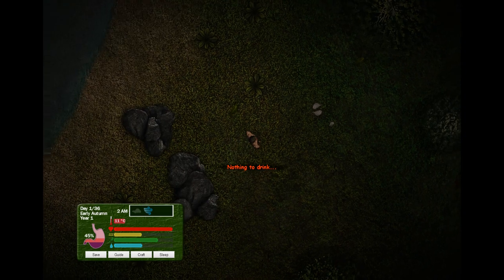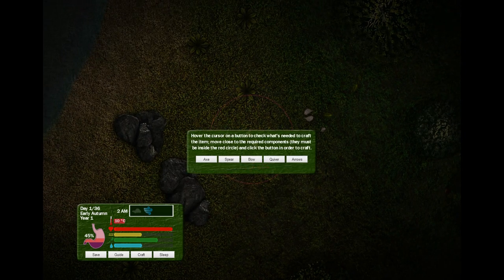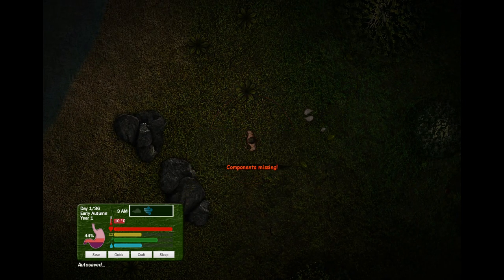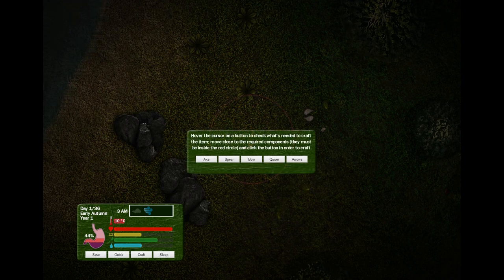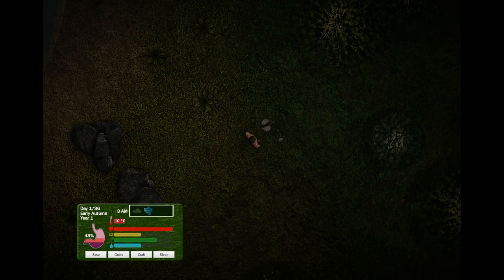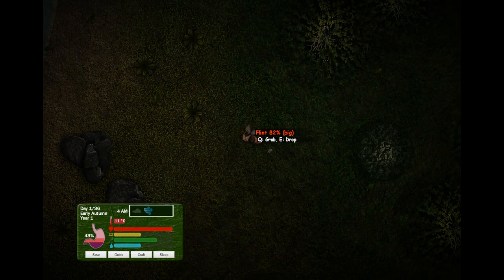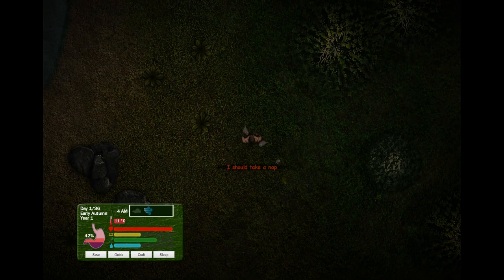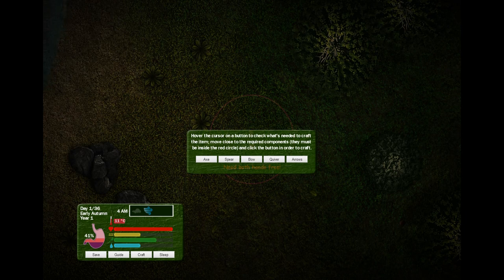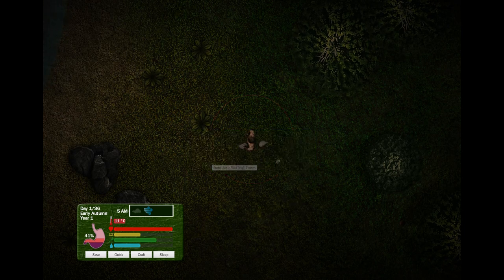It's cold to sleep. Okay, how do I make an axe? Flint big and a branch. How do I make a big flint? I can combine these, possibly — big! So we've got a big flint, two big flints. And what else do we need? We just need a branch. Okay, let's go find a branch.